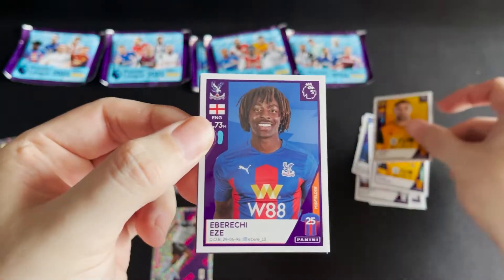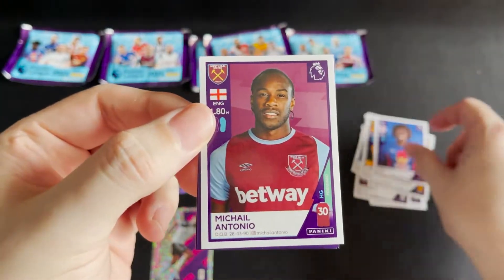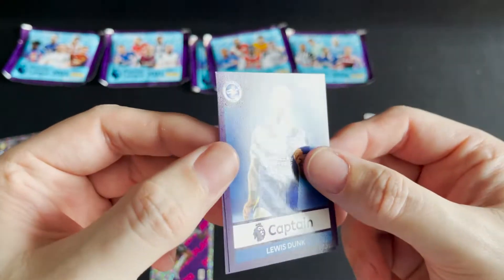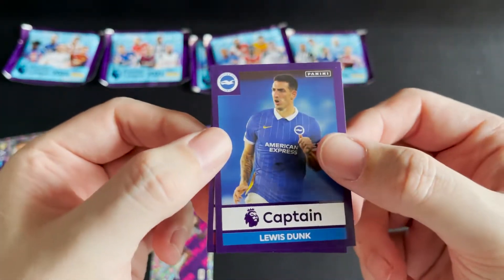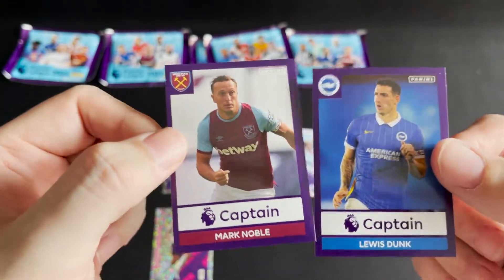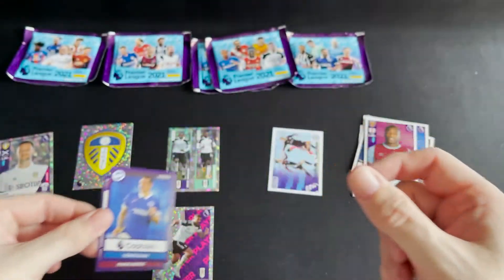I'm going to take my chances with these. We have Otto for Wolves, Eze for Crystal Palace, and Antonio for West Ham. We then have the captain for Brighton — the fantastic texture of Lewis Dunk — and the captain for West Ham. So a double captain pack there.